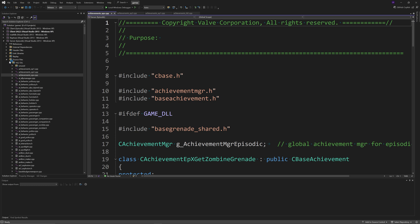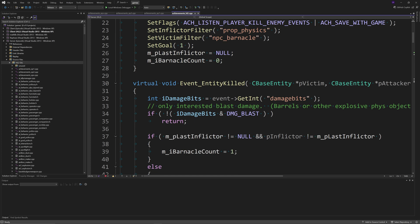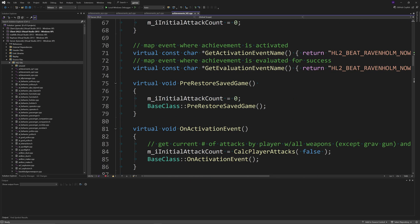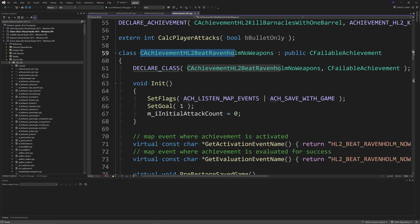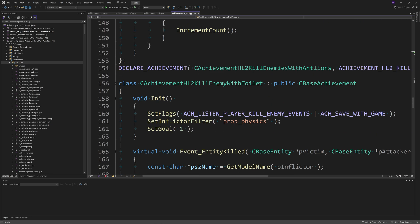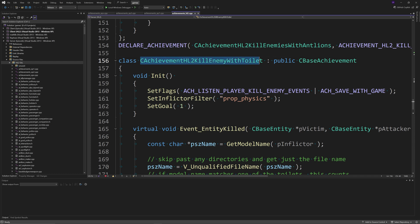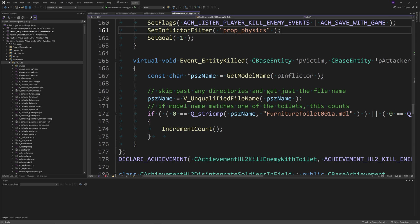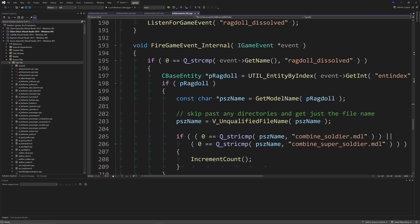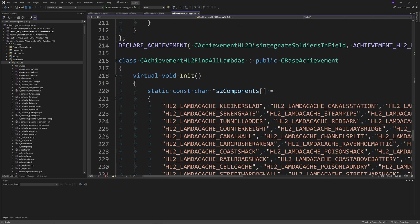Adding achievements into a Source mod really does depend on what you want people to try and achieve. There are relatively simple situations like triggering achievements when hitting story-related events or killing a certain number of enemies, but then you can have very complicated examples like finding all the Lambda caches in Half-Life 2 or beating a chapter using only the Gravity Gun. This video will outline a couple of relatively simple achievements you can add into a Source mod.